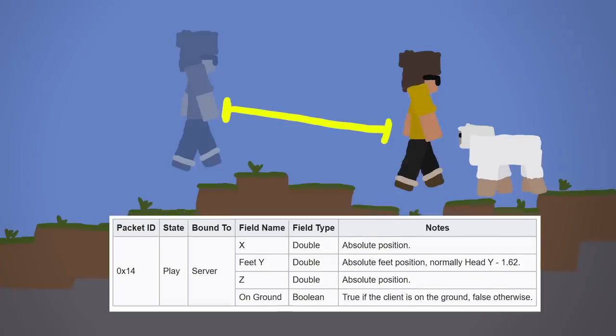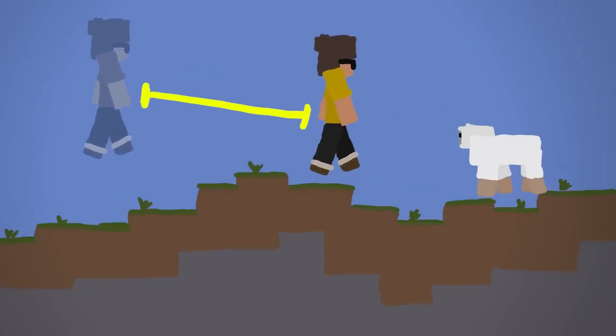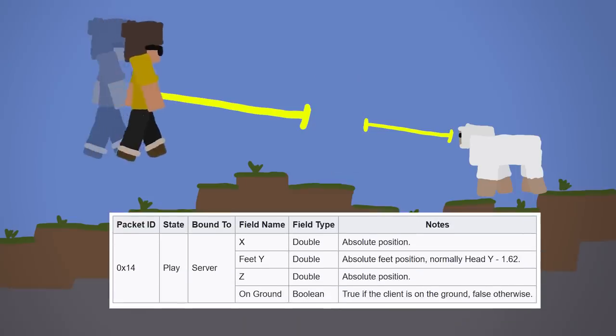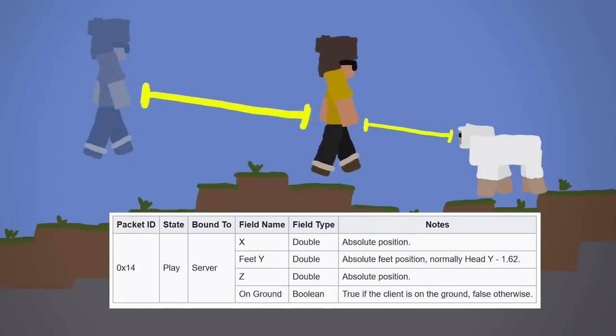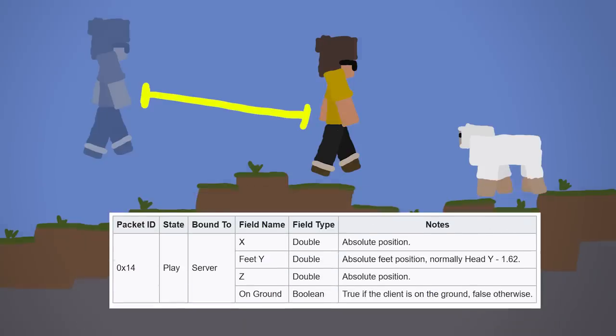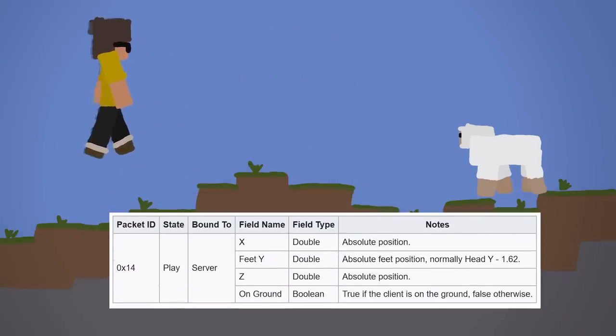Alright, we teleport forward. But we can increase the reach to hit the sheep even further if we calculate how far we can be away from the sheep to still hit it and then factor that in. So after I send the position update to this position, I can send a player interact entity packet which says I want to attack this entity — this sheep. And right after the attack I send another player move packet to put myself back to where I came from.